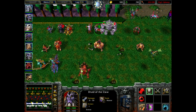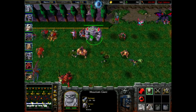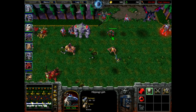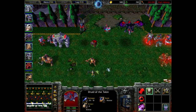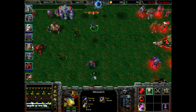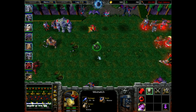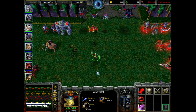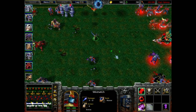We have a blood elf version and an alternate version of the druids of the claw. No alternate versions yet for mountain giants or hippogriffs. The druids of the talon are the most complete: we have the original, the blood elf version, and a new naga version called the wind witch — kind of like a naga version of harpies with an alternate grounded animation stance. This is meant to be the equivalent of your druids of the talon.